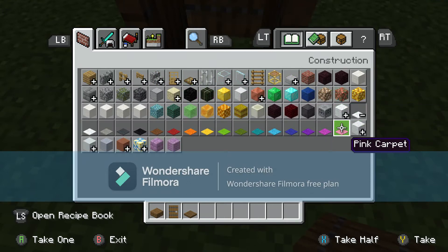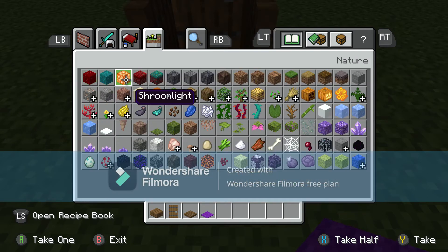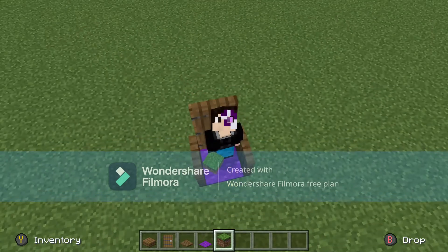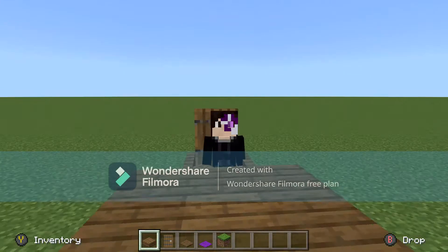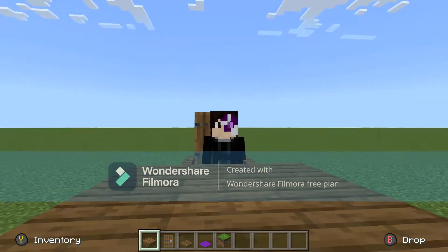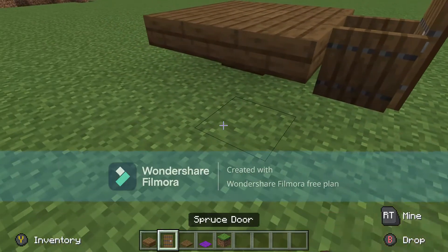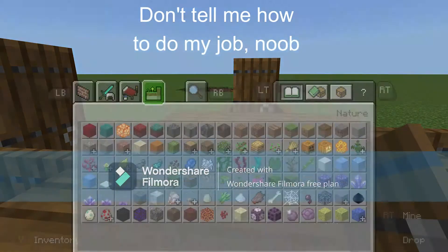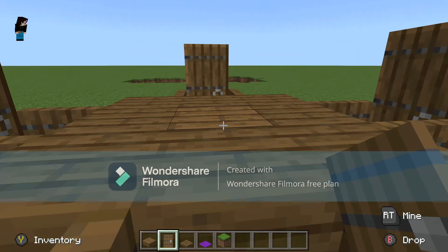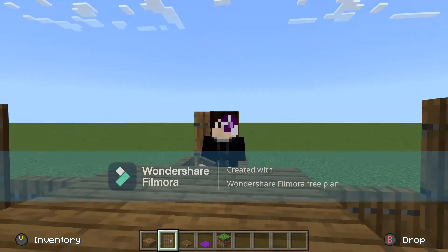One thing you can also do is add some sort of carpeted seat. Let's say you're at a table — yeah, this actually works. It's cheap, easy to make, simple. You can cut four of these together in one area. See how nice this looks — it actually looks like a decent little table setting. You can even crouch if you want. I honestly think this looks way better than just using stairs.